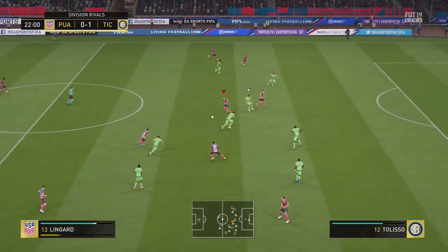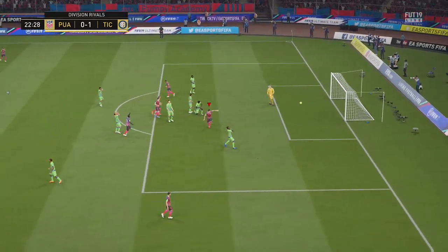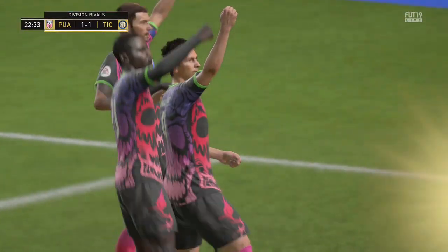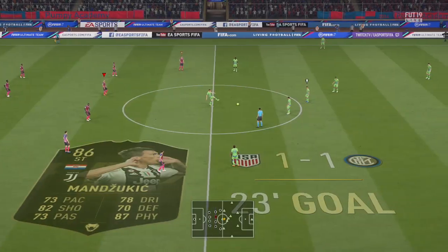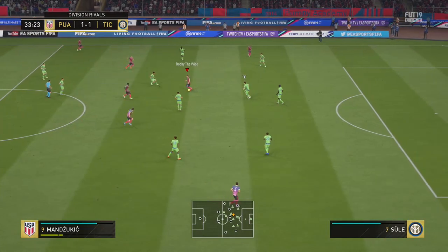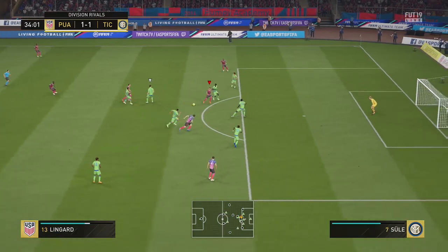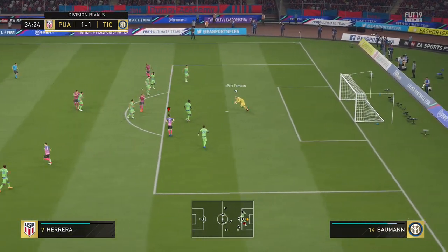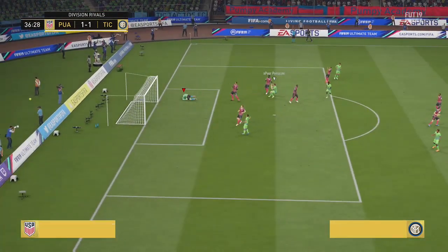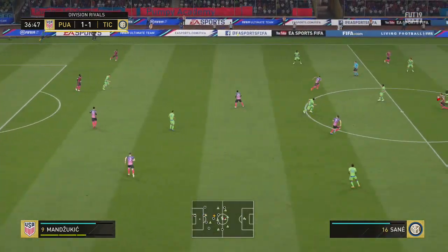If it's inside the D he'll make pretty much all of them. Here's an example - right inside the D, good composure, good finishing, good body to keep off defenders so he gets a clean shot. Some strikers with low composure or low finishing may not do as well. He slots a nice ball to Lingard which unfortunately gets blocked, but he does have pretty decent passing.